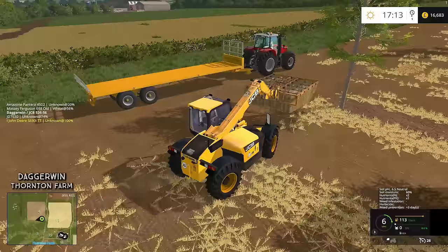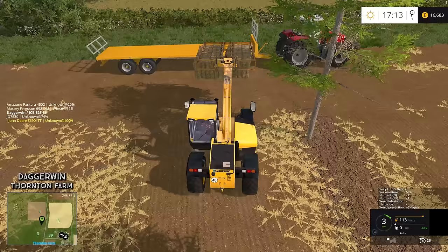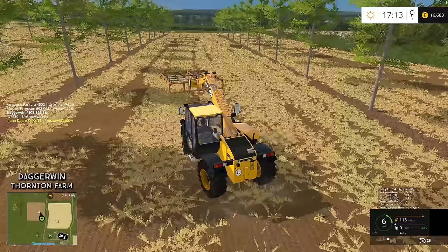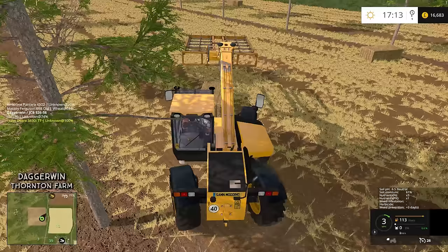Thank you very much to everyone who did say how to actually load the trailer correctly - I was loading from the back before, but apparently you load from the front. So thanks to your comments I should be able to do this a lot better. We do need the good old Bullet Bill script to do this correctly. This grab is brilliant. If you're wanting to download the grab for yourself you can - it's available from FS UK, and as usual I will link it below.